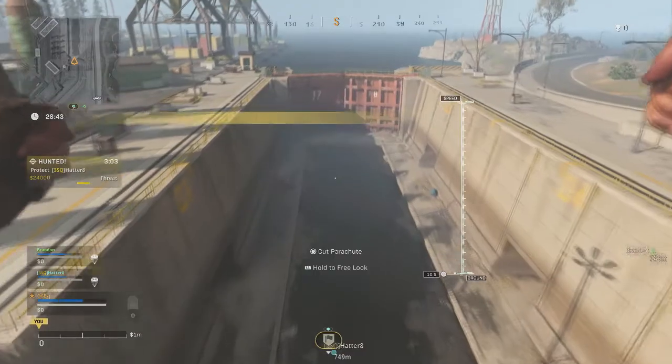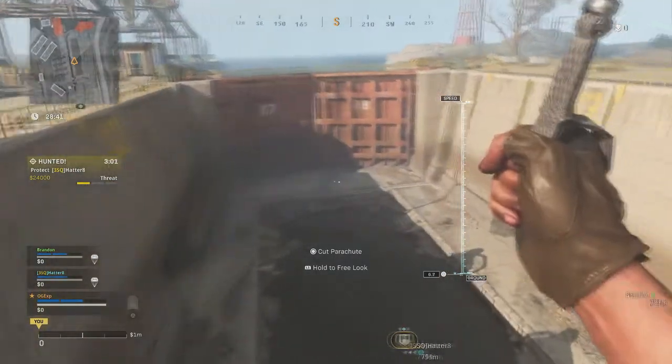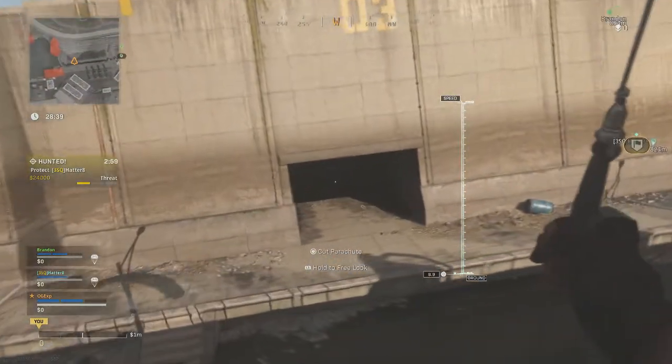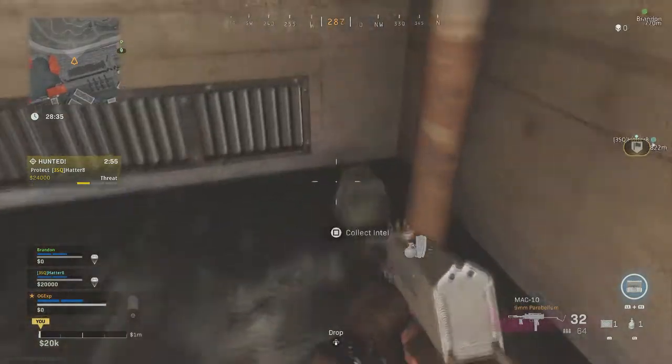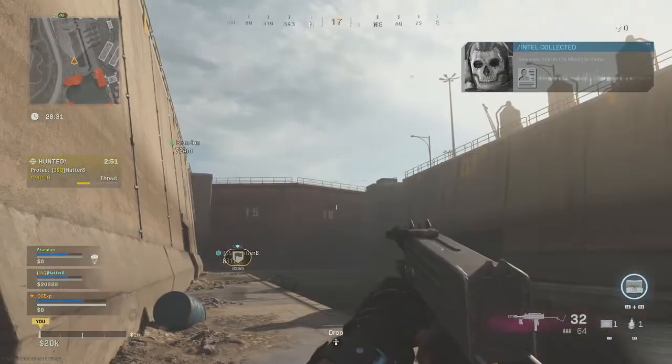This next piece is down in the locks next to the dock, under the one that says number three. Go right to the back — there's going to be another bag back there. Pick up that piece and that one is collected.